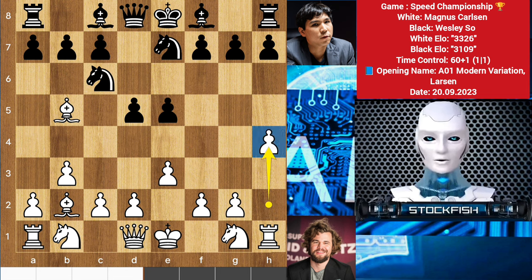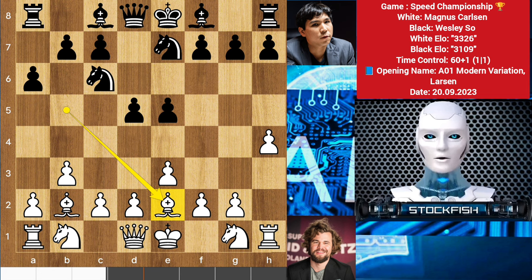But he decided to go like AlphaZero — he declared that he wants to attack on the kingside. So after a6 we have bishop e2. The bishop-knight exchange wasn't good because you will lose the advantage of having the bishop pair for progressing on the kingside.